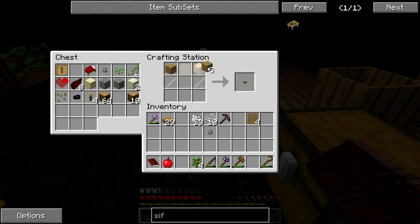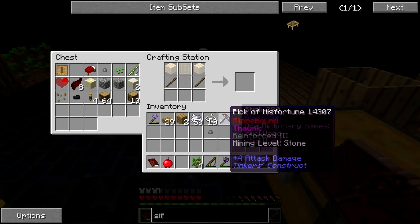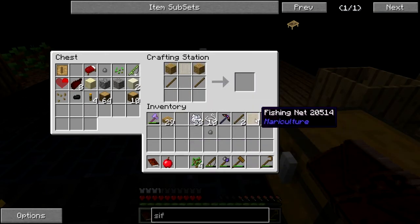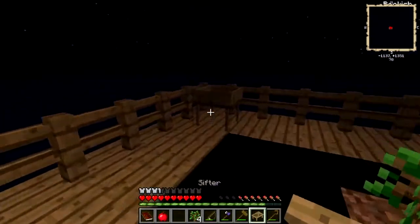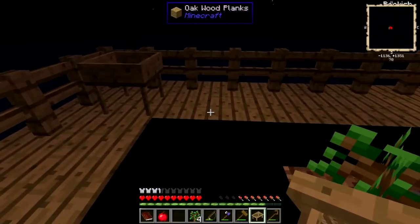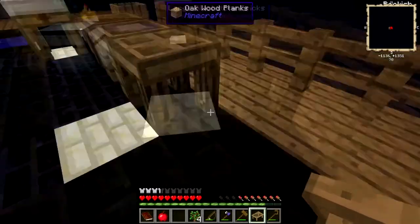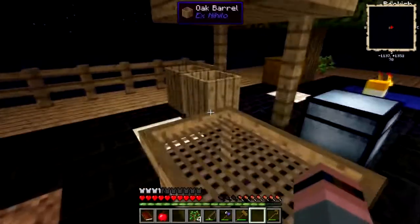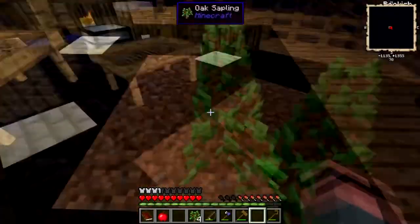Okay, now we're ready. This works a little differently from the Ex Nihilo sifter. Let's put this somewhere — can I put it down on slabs? No, I'll just throw it right there in the middle of the ground. Okay, all my stuff is gone.